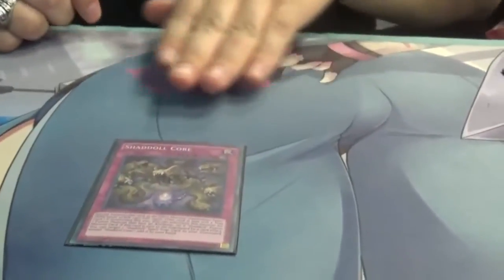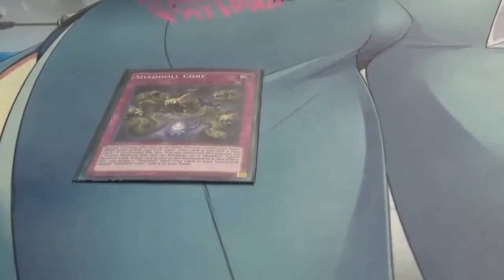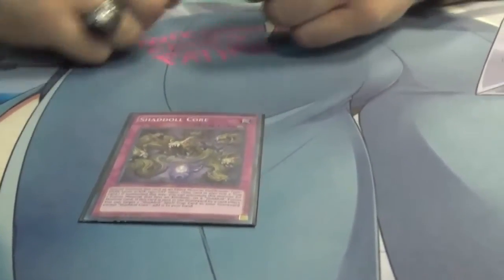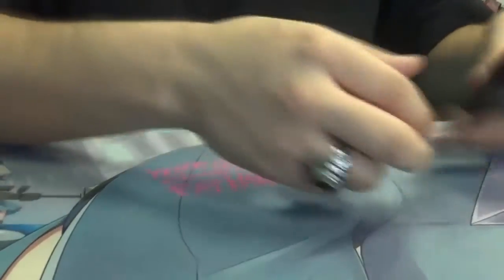Shadoll Core is a very recent tech — I just replaced Nefshaddoll Fusion with this. The reason I prefer it is I run a Nautilus in the extra deck as my Nekroz counter, but you need a water target for it. The only water target for Zephyras would be Zephyrasaber, but the Nekroz engine isn't worth running — too slow, not strong enough. So Shadoll Core adds another Shadoll monster and since you can declare an attribute, it lets you go into Nautilus and Grista.